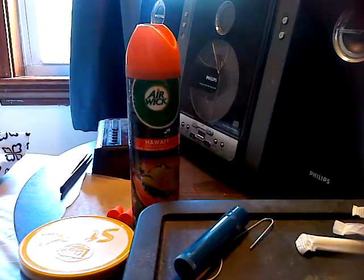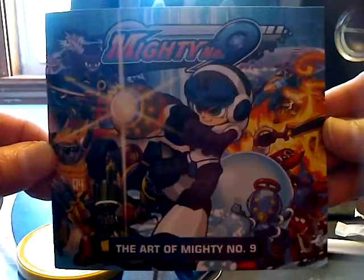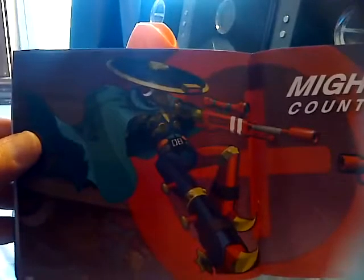Now this game comes with an art book — The Art of Mighty No. 9. I'll show a couple of pages. It's pretty cool. Oh, that's a cool picture right there — looking at his hat, it kind of reminds me of Yojimbo from Final Fantasy 10. Here's the last page. That was a quick look at it.